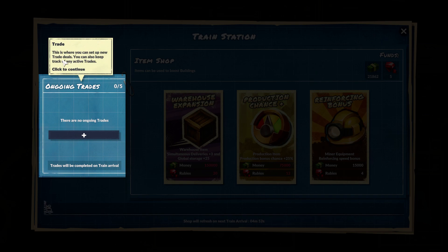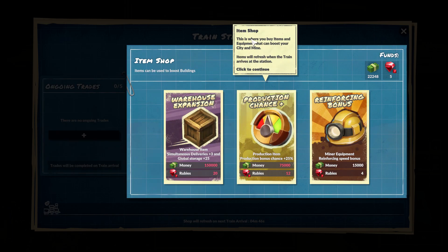This is where you can set up new trade deals and keep track of any trades. The item shop is where you can buy items and equipment that boost your city and mine - items will refresh when the train arrives at the station.